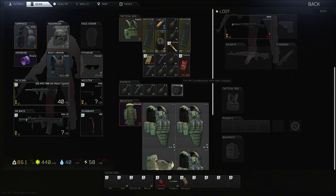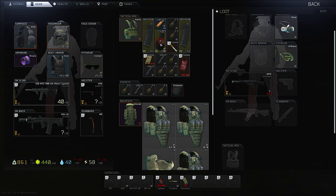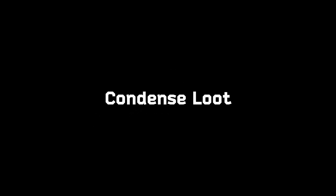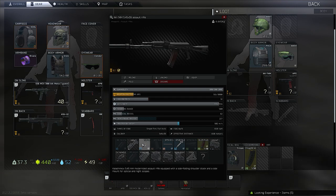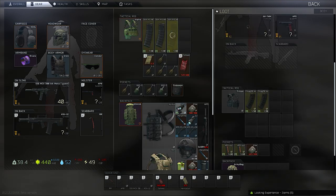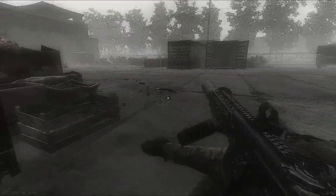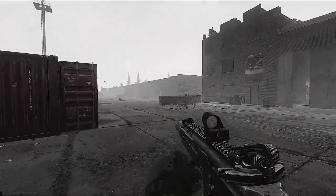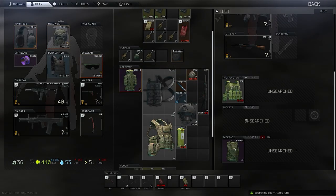Oftentimes you might loot something like an MP5 or an M4 with 30 round magazines. The ammo inside might be incredibly valuable, but the magazine itself is not. Unload magazines to take their valuable ammo, but drop the mags to save space. Also, be aware of any opportunities to condense loot items by attaching them to other items in your inventory. Things like flashlights can easily be added onto a weapon you've looted, a handgun in your pistol slot, or a handguard in your inventory. Sometimes you might want to loot an AK handguard not because that item itself is valuable, but because you can attach a red dot, two lasers, and a grip to it all within a 1x1 slot.